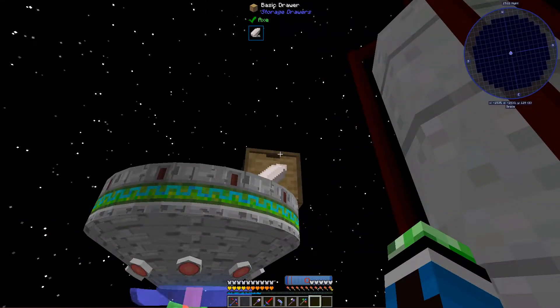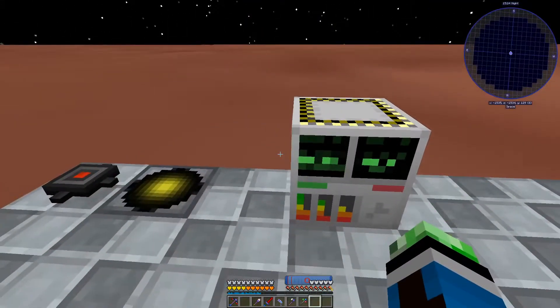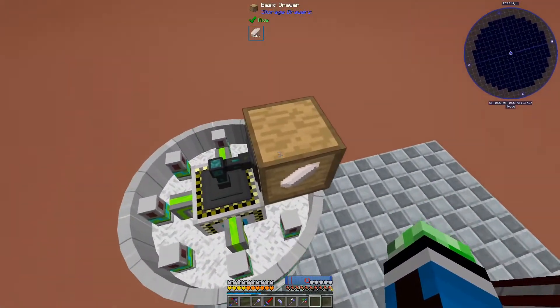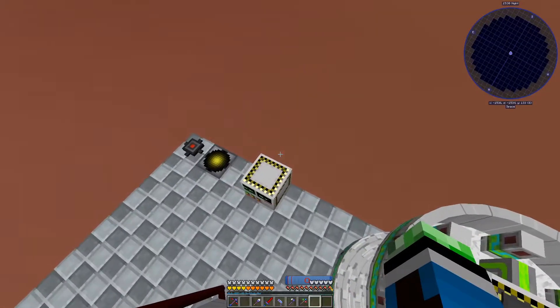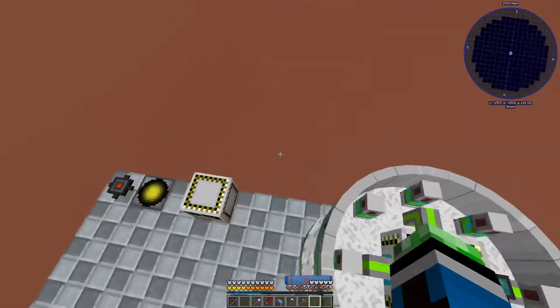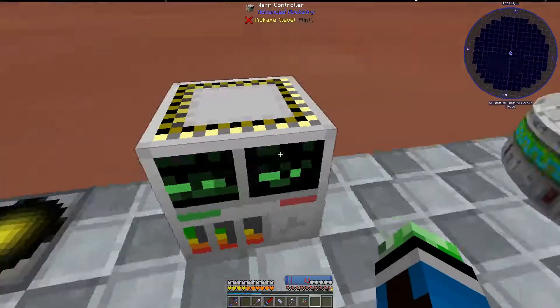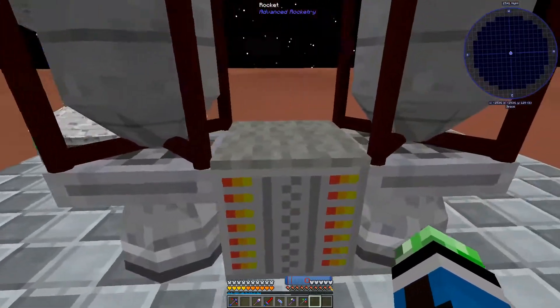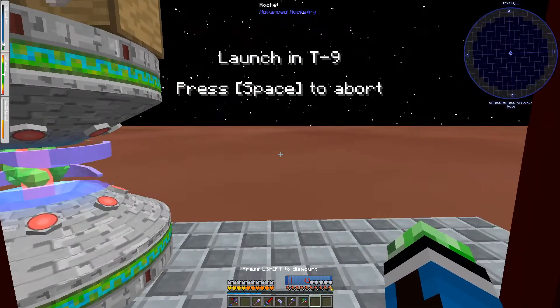I still have a lot of dilithium left, and to be fair that's really all the warping I need to do. I could just take away the dilithium and we're good - that's all the warping I need to do because I could just put this matter receiver on Novus and we're good to go.